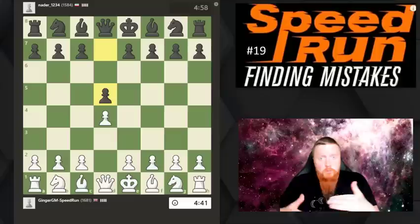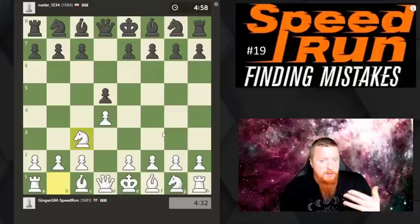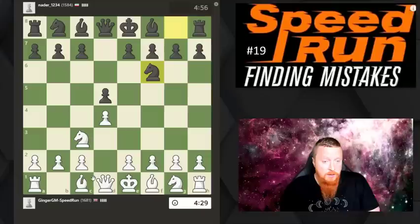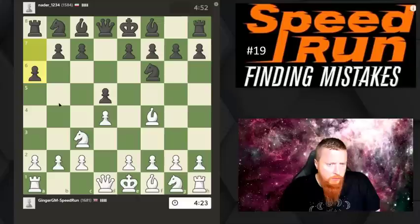For the first game I'm going to stick with the Jobava London, which has been the opening I've been playing throughout this series. It's very simple to learn - stage one, you develop your three pieces. You wait and see what your opponent does. This move tries to stop knight b5, so it's still theoretical.